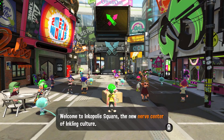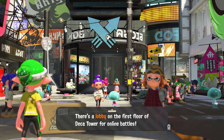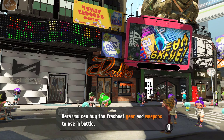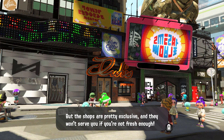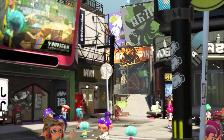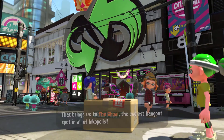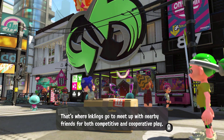Welcome to Inkopolis Square, the new nerve center of inkling culture. That's Deca Tower — one of the tallest buildings in Inkopolis — with an online battle lobby on the first floor. Over here is the Galleria, Inkopolis's most popular shopping center where you can buy gear and weapons. Shops require at least level 4 for equipment and level 2 for weapons. There's also a sketchy shop hiring for a suspicious job, and the Shoal — the coolest hangout for local co-op and competitive play.